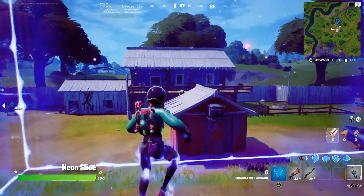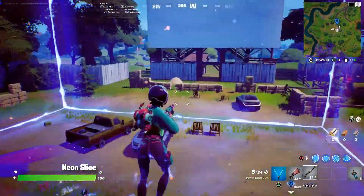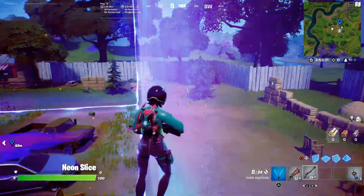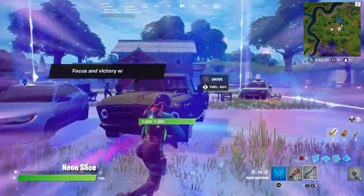But if you throw it on the ground, it creates a no-gravity zone. You can just jump around here endlessly, and it will create a cube of some sort.